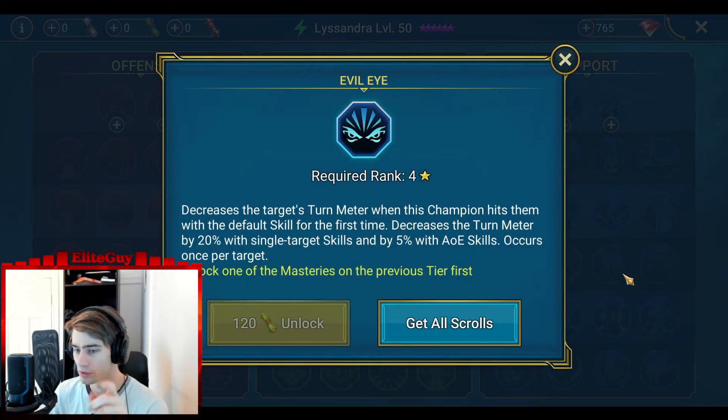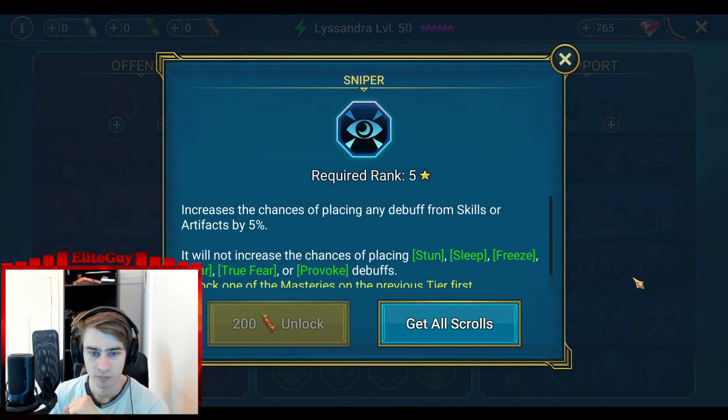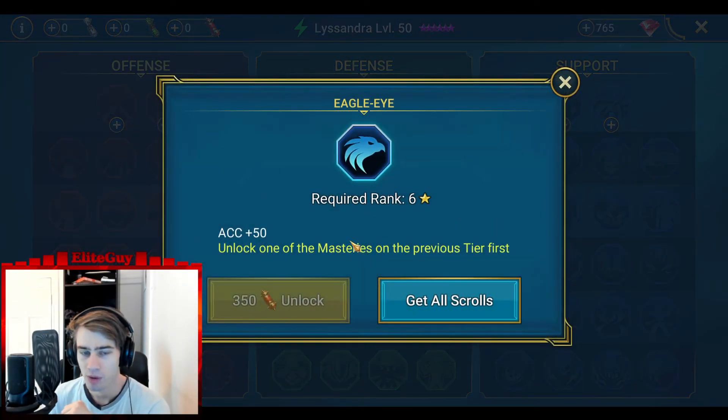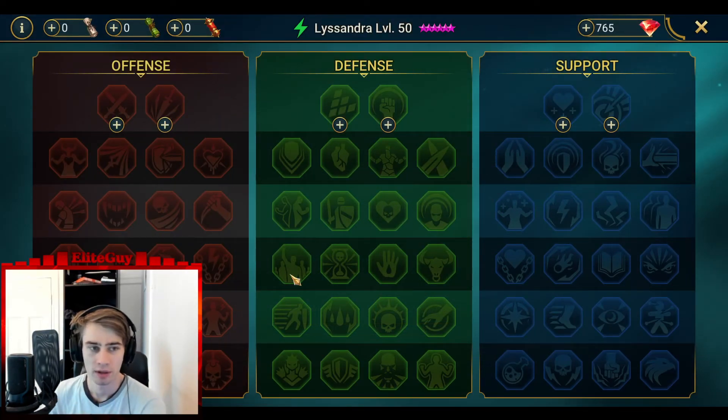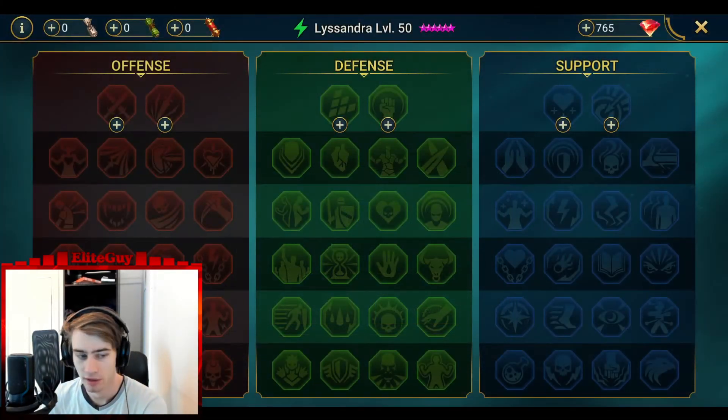Evil Eye is pretty good and it can decrease someone's turn meter with their A1. Potentially lower steel is great if you have something to stack with. She doesn't really have any debuffs, so maybe this one — or maybe not — because you want to probably get Eagle Eye to get the additional 50 accuracy. This one is very, very good. Otherwise, if you use her in dungeon content, I would go with Defense 3, because you're not going to get Warmaster. Unless you have enough accuracy — then Warmaster is actually pretty good against dungeon content and against bosses.